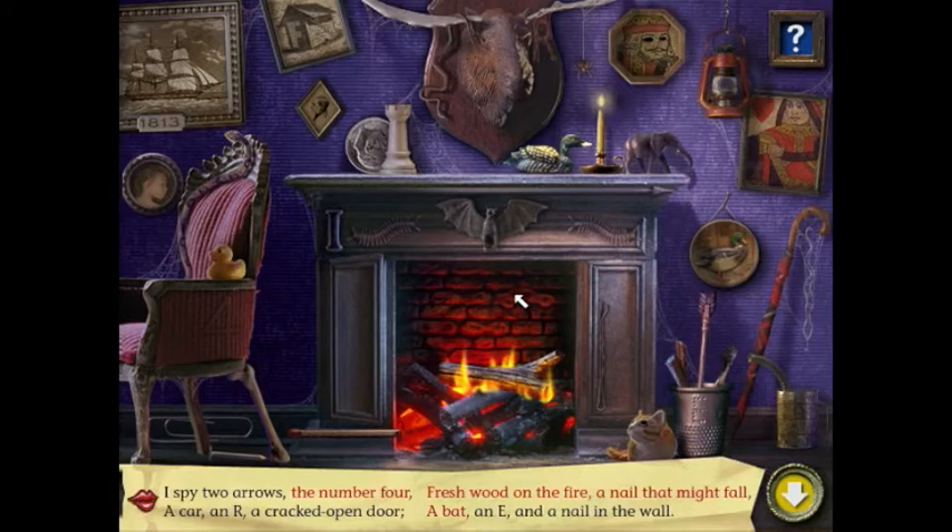A bat. A bat. There's bats in a lot of these up there. An E — I saw the E. Two arrows. A nail on the wall. And here's an arrow. A nail in the wall. One arrow. I didn't even know that — that's good, Alex. Oh, you're right. You guys are just — I might have to cut that one.